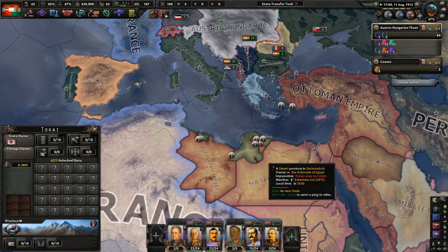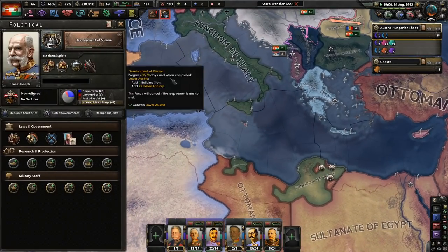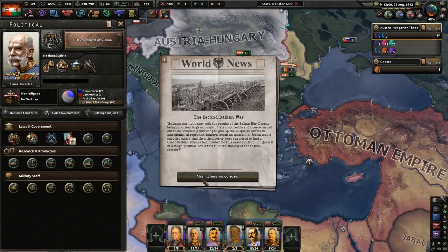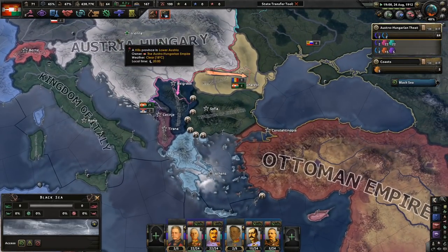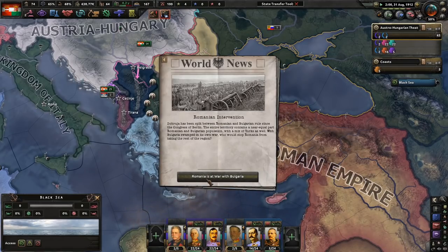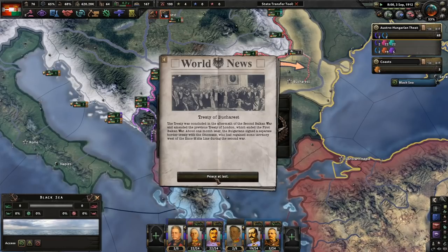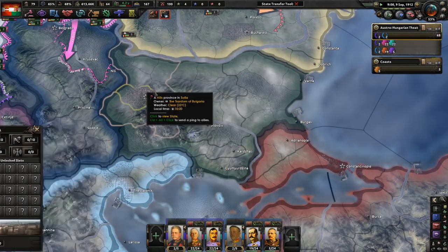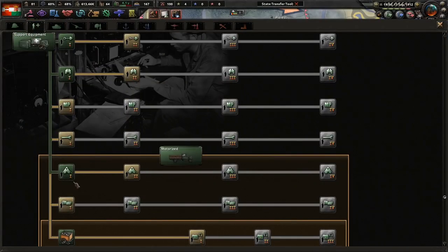The Balkan League beat the Ottomans quicker than Italy could. Good job Italy — can't wait for a war against you. Then the Second Balkan War begins. Bulgaria is fighting Serbia and Greece. The Ottoman Empire joined the Second Balkan War as well, plus Romanian intervention — I would hate to be Bulgarian right now. They treated of Bucharest — peace at last. That is a very sad Bulgaria. I'm surprised the Greeks didn't get Central Thrace.